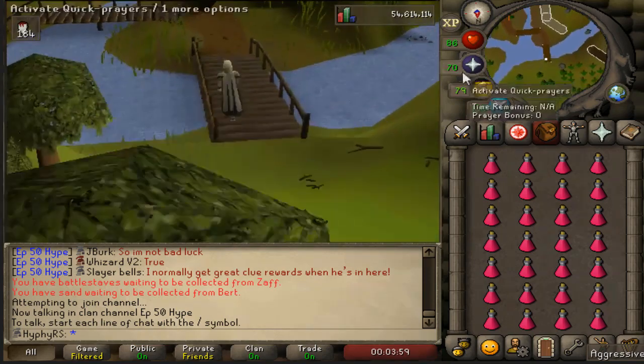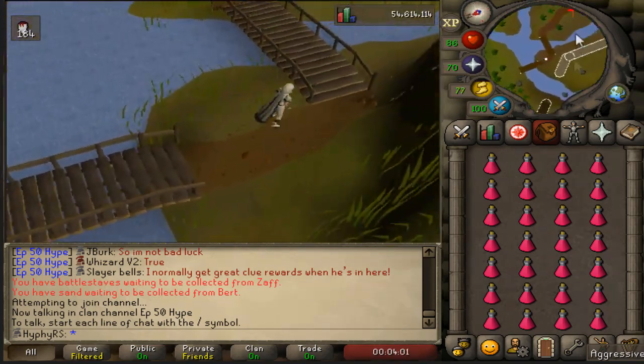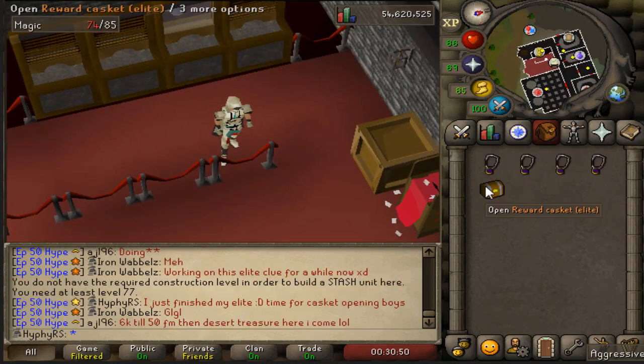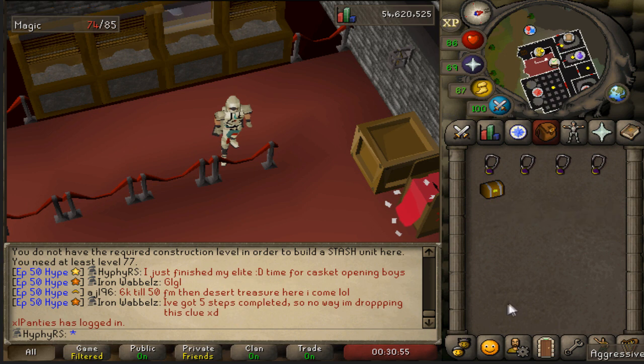I think I need to purchase the crystal bow - a brand new one because mine currently only has a few charges on it. Finished off this elite clue casket - had to make a mind shield and there were some interesting back-to-back Sherlock steps that were completable. Let's see what we get.